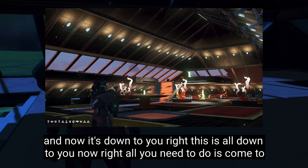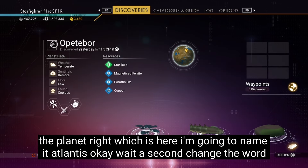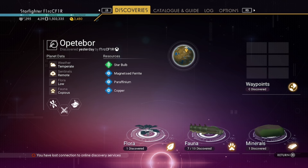And now it's down to you — this is all down to you now. All you need to do is come to the planet. I'm going to name it Atlantis. The system is Alpha Centauri. So it'll be Atlantis — there we go, Atlantis.